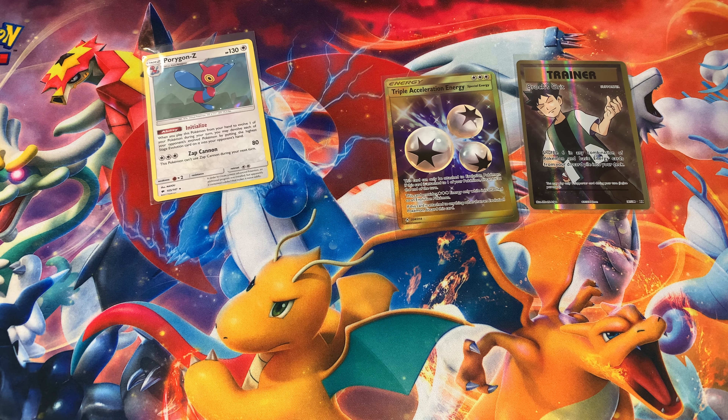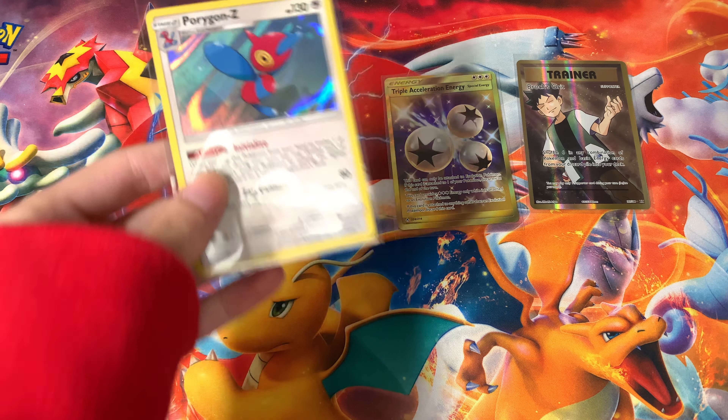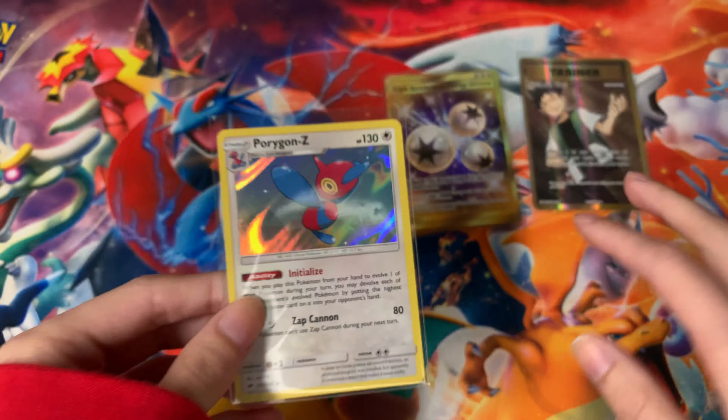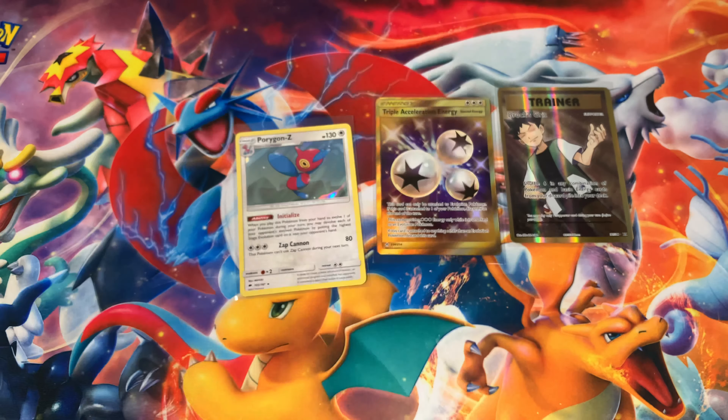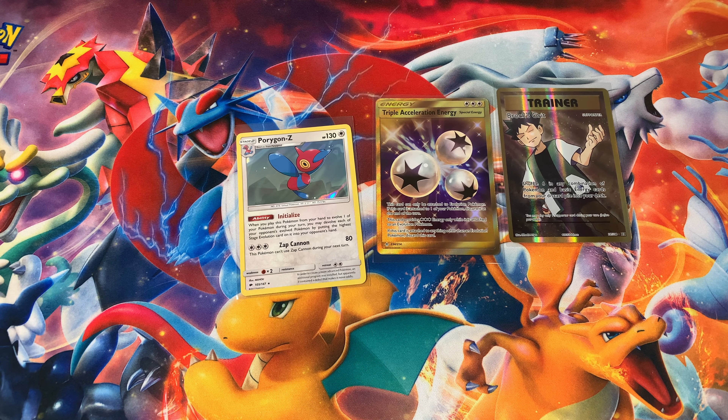That is I think the third gold card I have pulled on my channel, so that is some crazy good luck. And then we got the Porygon-Z holo. If you haven't picked up one of those boxes already, here is the code card — go pick one up if you find one because they have great packs in there. I will be opening up the Zemma Zenta one in my next video, so make sure to stay tuned. I will see you guys in my next video, bye guys!